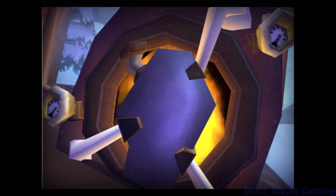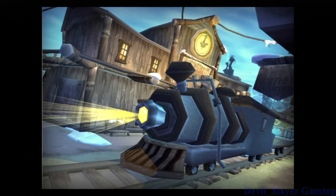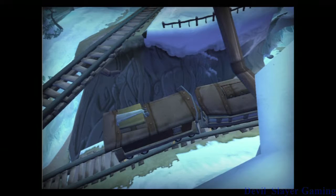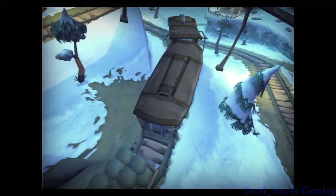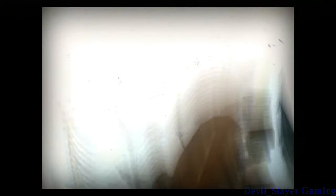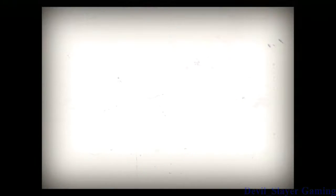However, iron horse two and three are going to be a little tougher to crack. First, I'll need to hop aboard iron horse two and do a little preemptive RC chopper strike to clear out the air defenses. Once cleared, it'll be up to Sly to work his magic in the interior to get at that second clockwork lug.